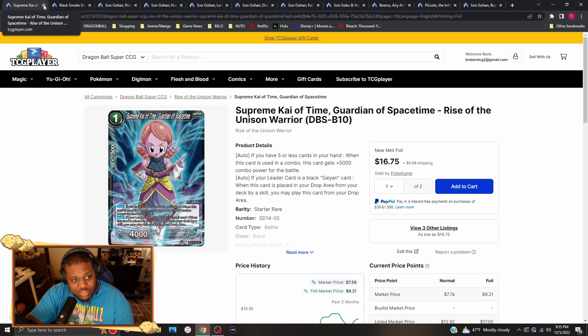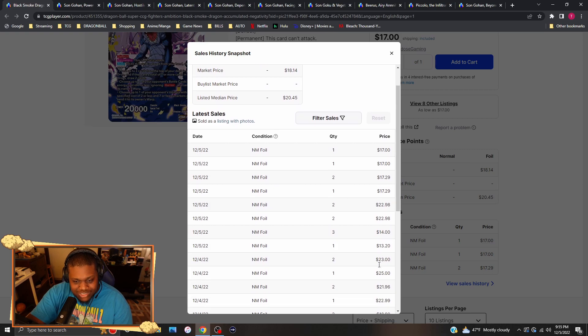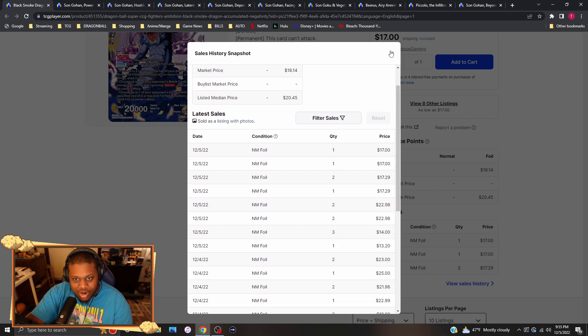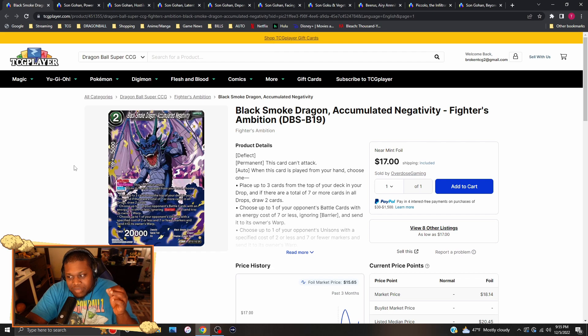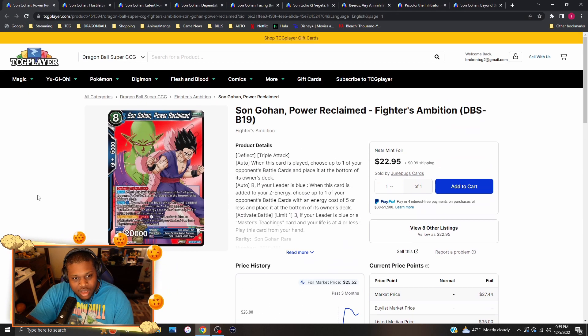Now for the Black Smoke Dragon — everybody knows this card is just amazing for what it does. No surprise, the lowest price is $17 and the highest right now is about $23 for each copy. I'm pretty sure this past weekend it was a solid $20 card; it's died down just a tad. If you have not got your copies of Black Smoke Dragon, please get a copy — you will not regret it because this card is really that good.